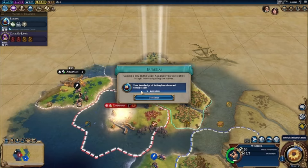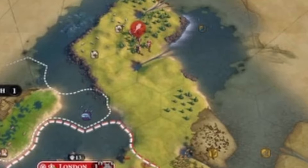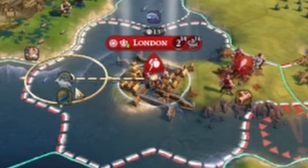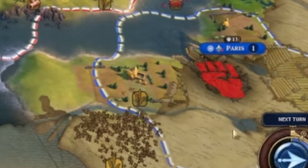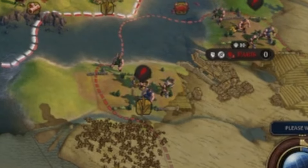After choosing the grand location of my first city, I came to the realization that I chose the one spot where I couldn't get any resources. Fortunately I was able to research sailing before I got my first builder, so I can get some resources. Whilst I was doing all that, the French decided to destroy themselves. Must have been their first time too.